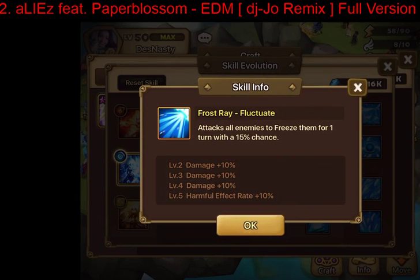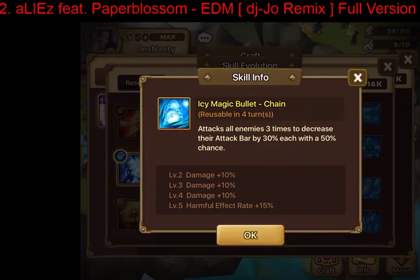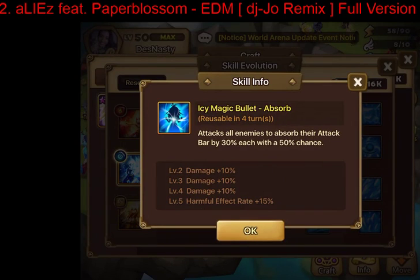That covers the top half of the water homunculus. On the bottom half, the first ability upgrade Fluctuate gives an AoE with freeze chance — very strong for TOA, with AoE freeze. For the second abilities, you have a choice between Absorb, which attacks all enemies and absorbs attack bar with a 50-65% chance when max skilled, and Chain, which decreases attack bar by 30% each hit with a 50% chance.